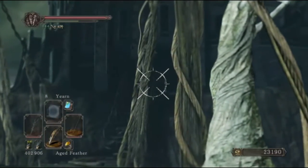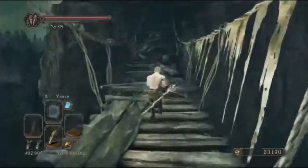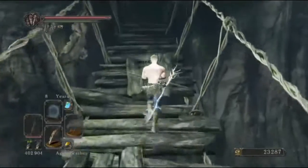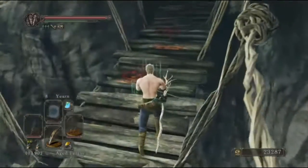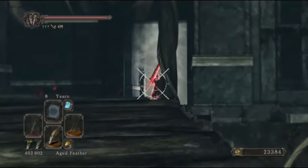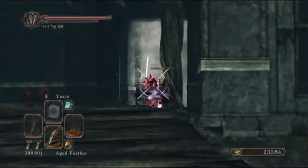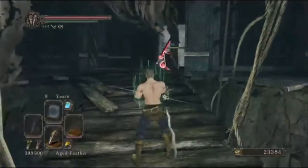Coming up to the bridge, there are two hollows hanging off of it. You can either kill them as you're running forward or when we stop to poison this red phantom. Before you shoot the red phantom at all, turn around — both hollows will be climbing up onto the bridge where you can shoot them. Once the hollows are taken care of, poison this dude and then you should be safe to go into the boss fight.